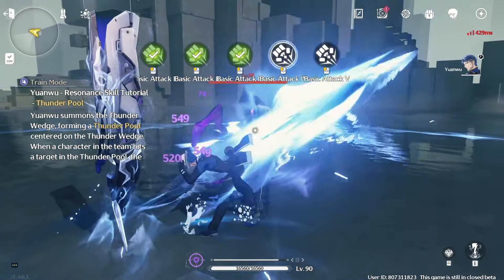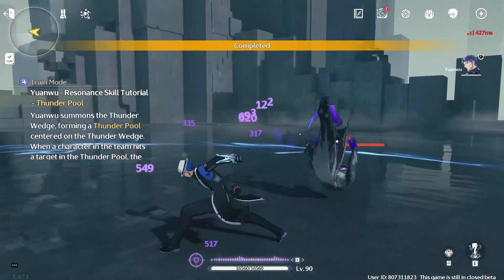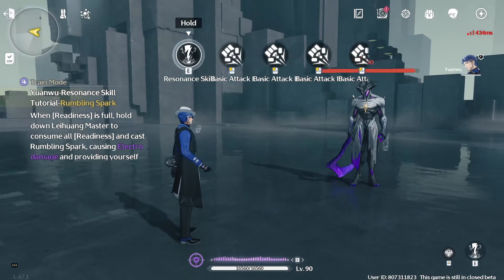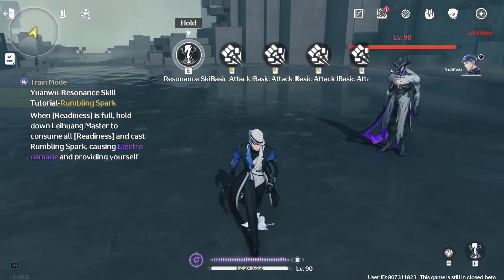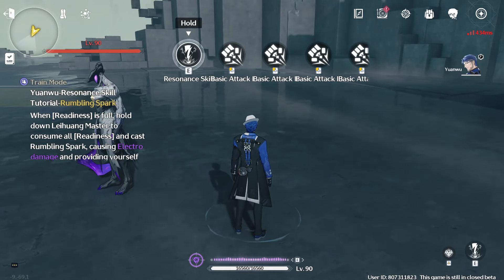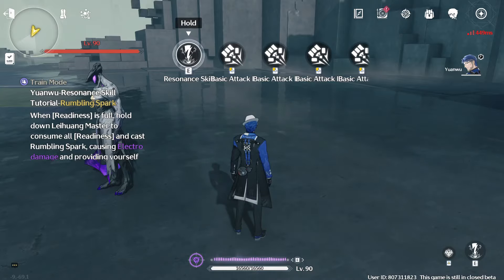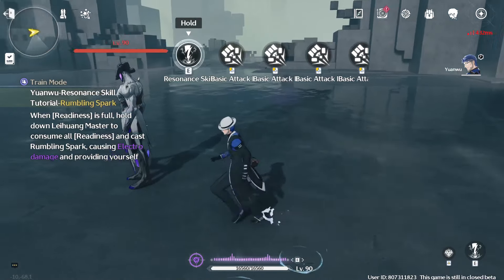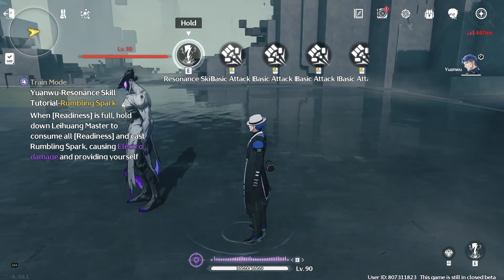His basic attack combo charges his forte circuit while the pillar is on the ground. When readiness is full, hold down to consume readiness — so I hold the resonance skill.